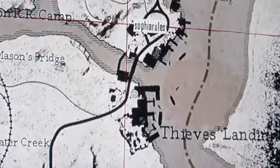Hi, this is Sophia Rules and I'm going to show you how to get on top of this barn in Thieves Landing. All you need to do is just come to the back, just here. If you've landed a bit, just come to the back of the barn and you're just going to run and jump up here. You should go straight on.